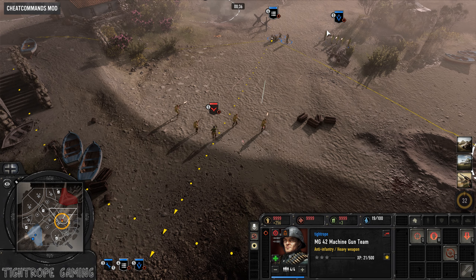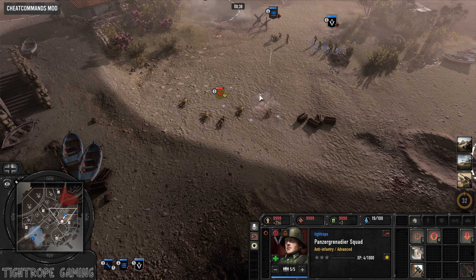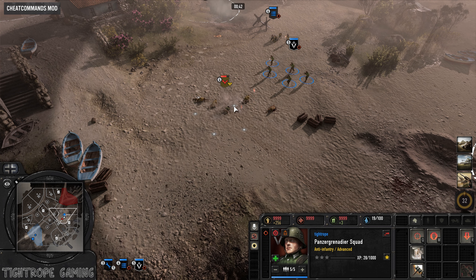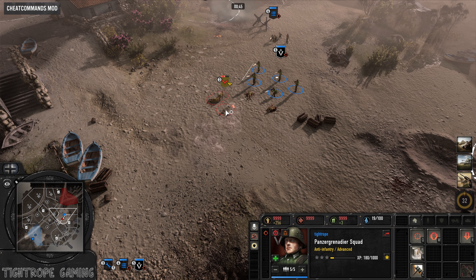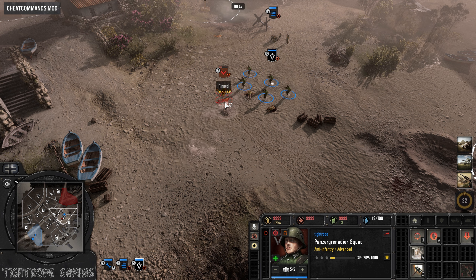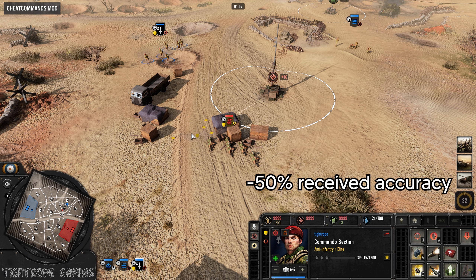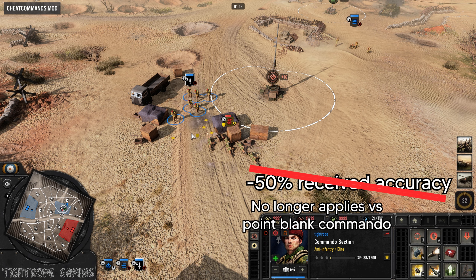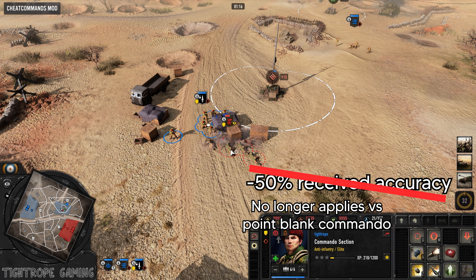So when your HMG suppresses an enemy, try to get one of your units point blank on it. You will do full damage to them with that nearby unit and their damage in return is significantly reduced. This allows you to dominate the fight. I personally did not know this mechanic existed until after I started working on this video, and it will significantly alter the way I play with heavy machine guns, allowing me to force away suppressed units much more rapidly.